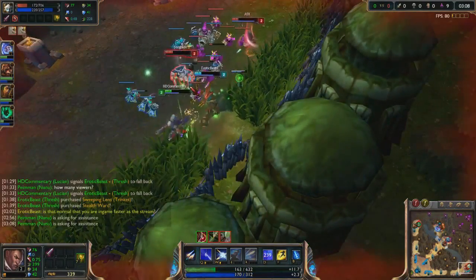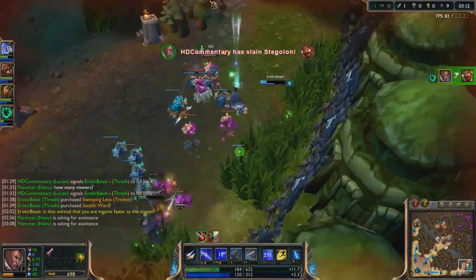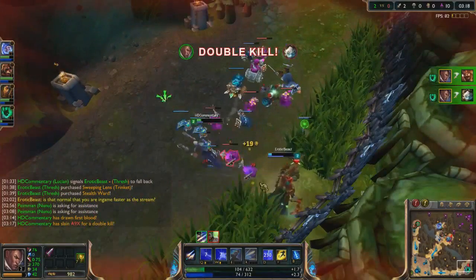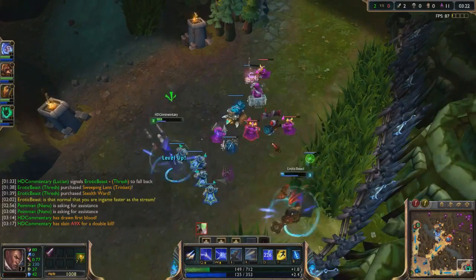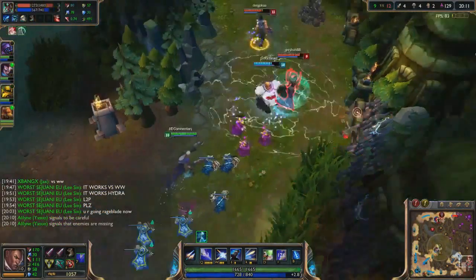His passive, Light Slinger, gives Lucian a rapid fire double shot after using a skill. This is primarily what makes Lucian such a strong AD carry. To make good use of this, use a skill, double shot someone, and use a skill again. Try not to use two skills after each other because that will be a waste of damage.